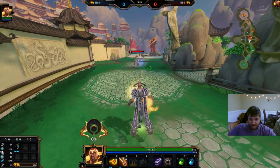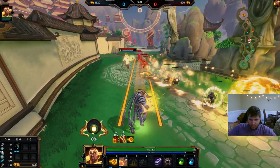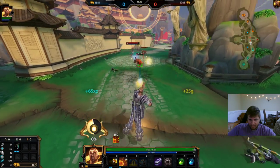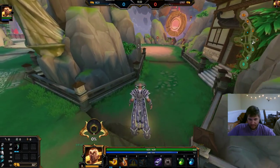Also, it seems like his auto attacks are longer range, but I can't be sure about that. The way you want to play him is you want to activate your two right off the bat when you're clearing wave, and then use your one and two combo after charging it to finish that wave off.